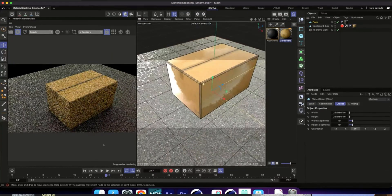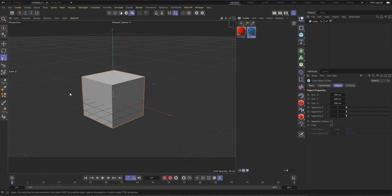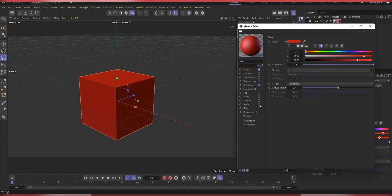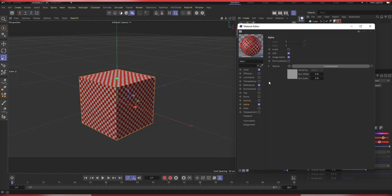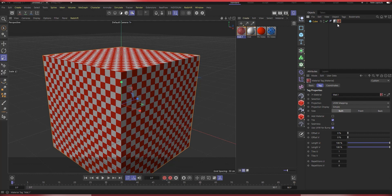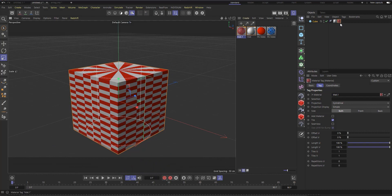The next thing I believe will be included is Redshift material stacking in Cinema 4D. In Cinema 4D's default material system, you can create several materials and apply them to one object — for example, applying a white material and a red material, then using an alpha with a checkerboard to blend them. You have full control over each material's projection settings, like cylindrical or others. That's the advantage of Cinema 4D's material stacking.